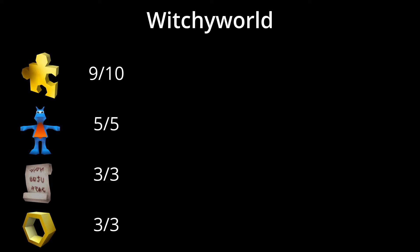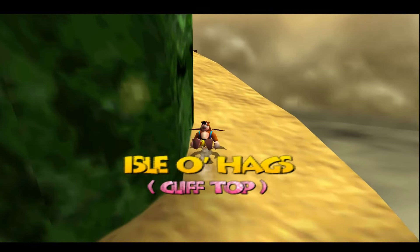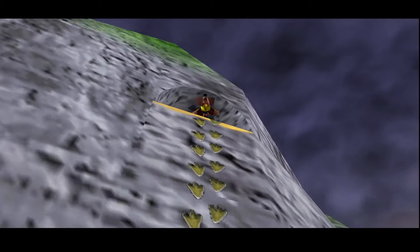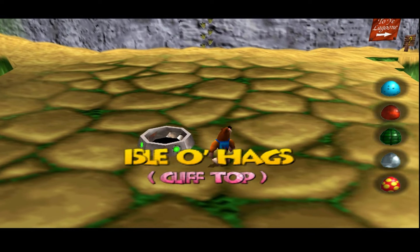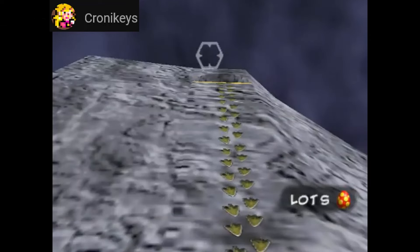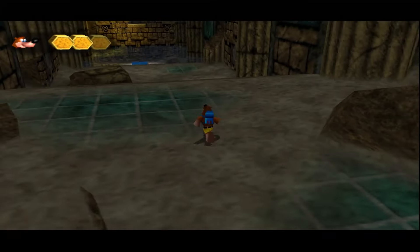On our way to level 4, we get our notes, ice eggs, and a Globo we won't need, but there's also a Jinjo which requires either the Claw Clamber Boots or a Clockwork Kazooie Egg — neither of which we have yet. For the Detours crowd, you can still count this Jinjo because you warp to this exact point to walk to level 7 and can just turn around and fire a Clockwork Kazooie Egg. No real backtracking for them, but for my rule set I can't count it.